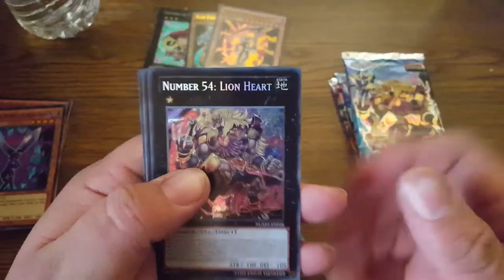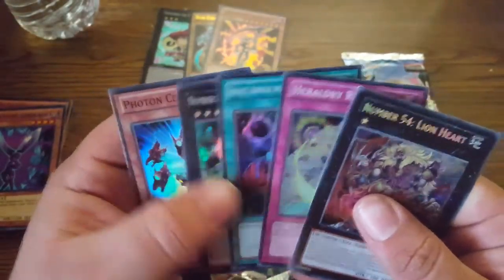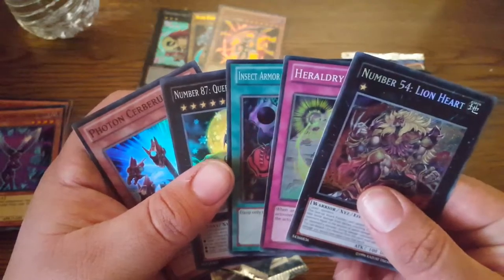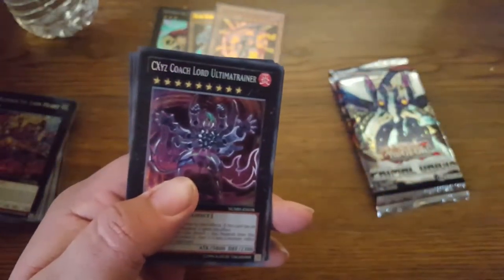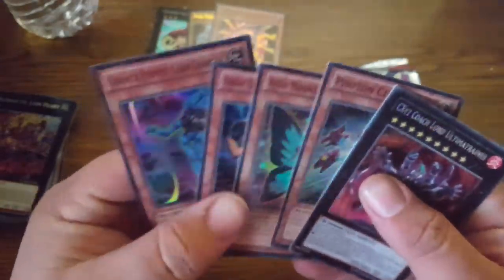We have Number 54 Lion Heart — that one's actually in the front, that's weird. Then the last Number Hunters booster pack, where we get CXyz Coach Lord Ultimatrainer, Blue Mountain Butterspy — can't knock that.